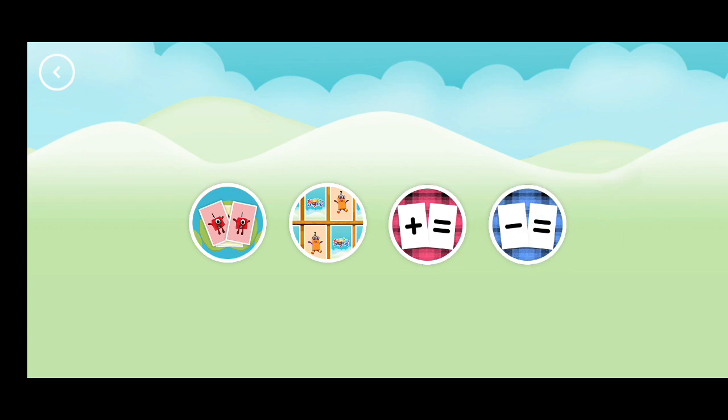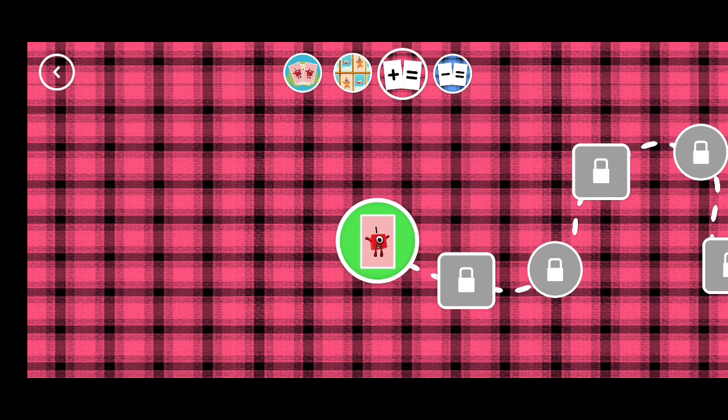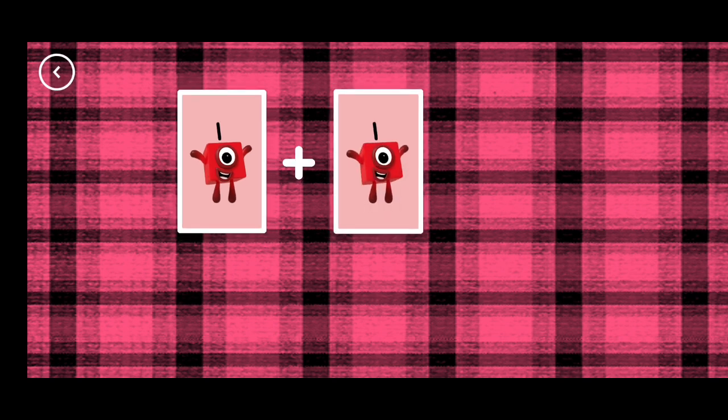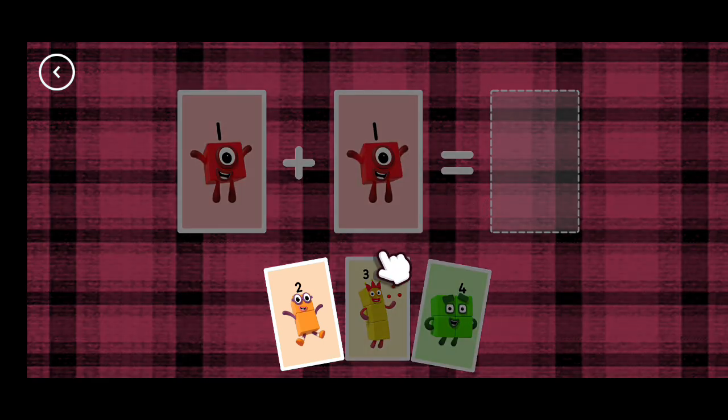Choose a game to play. Add it up. If you start with this many and add this many, how many do you have all together? Solve the sum by choosing an answer card from the bottom of the screen.